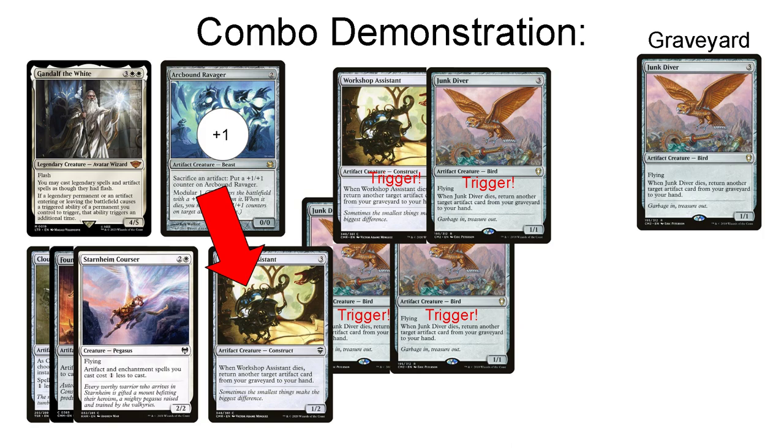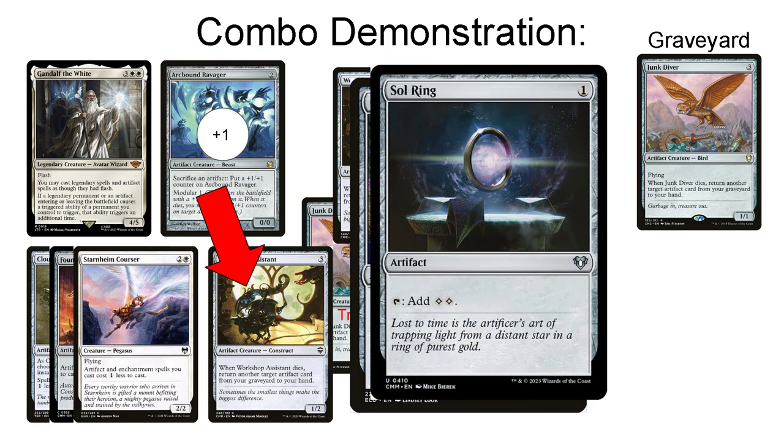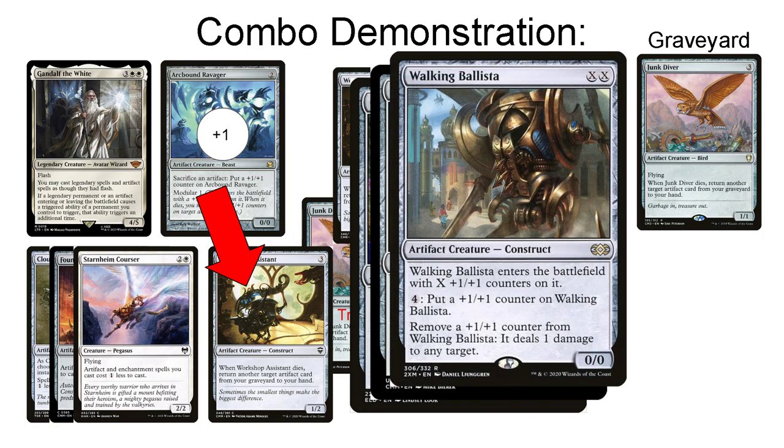While this is good enough on its own — because this lets your Arcbound Ravager become an infinite/infinite artifact creature that still has modular, so you can sacrifice the Arcbound Ravager to itself to distribute that modular trigger and make all of your artifact creatures infinitely large — there are more direct ways to win the game immediately. Because of your discounts, you can use the infinite Workshop Assistant and Junk Diver triggers plus another card that draws cards when it enters the battlefield to draw your entire deck. Once you have your entire deck in hand, you can use a card like Sol Ring to produce infinite mana. Lastly, you can sink your infinite mana into a Walking Ballista and finish off your opponents.